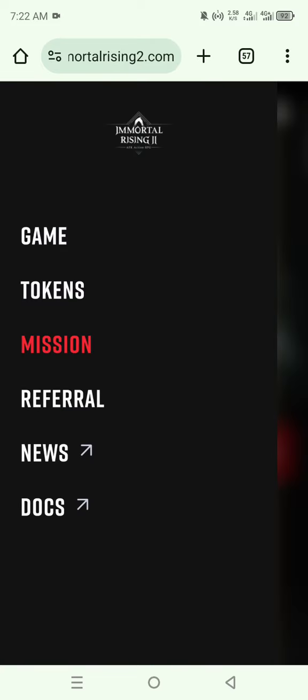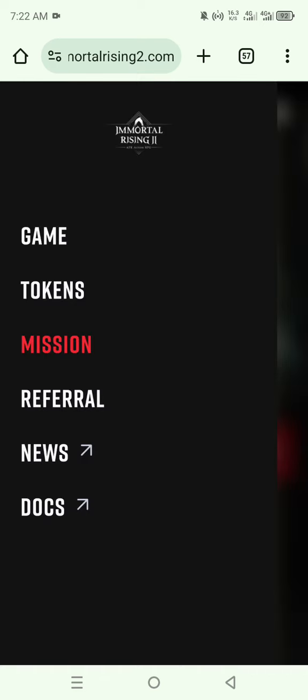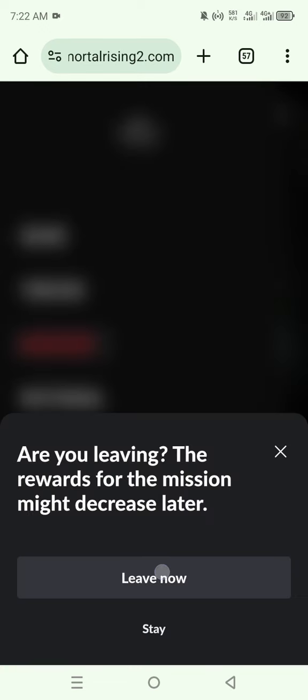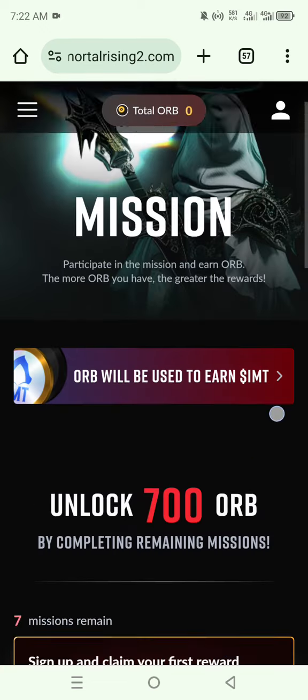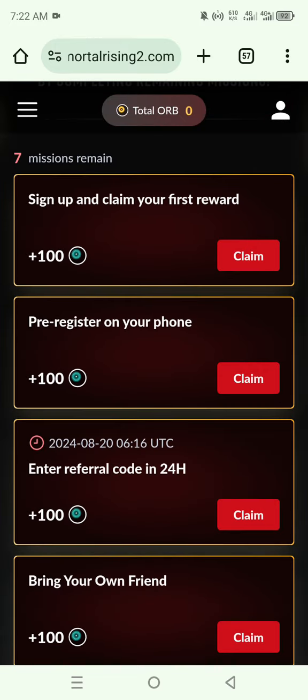Let's go to the mission. You click on Mission, and you can see the missions that are currently available — there are seven missions. So you just go ahead and complete them. Complete all the missions that are available here.